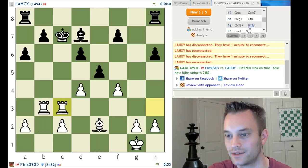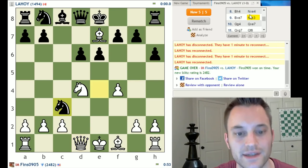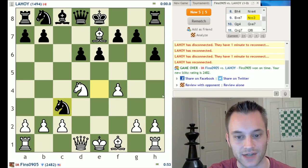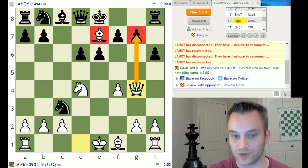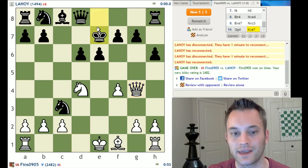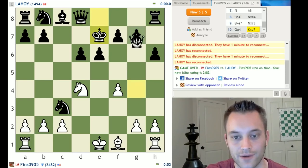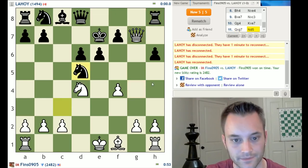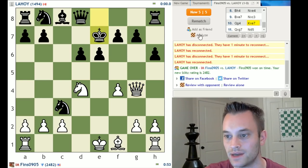That's what happened when black played knight takes c3 on move nine — bishop takes e7, knight takes c3. To avoid being a pawn down after just bxc3 and queen takes e7, I tried this interesting move queen to g4, figuring that black would have to address my bishop and maybe I could snag the g7 pawn before taking the knight — which is in fact what happened. But if black had taken with the king, even though that messes up their castling rights, I don't think I have anything to show for my sacrificed material. So king takes e7 was probably an improvement for black.